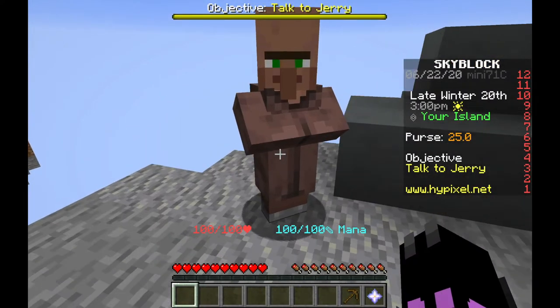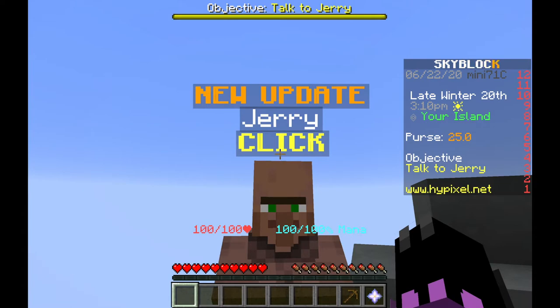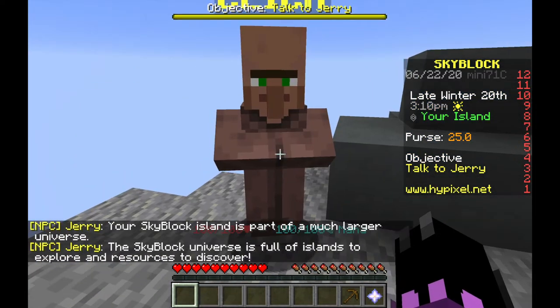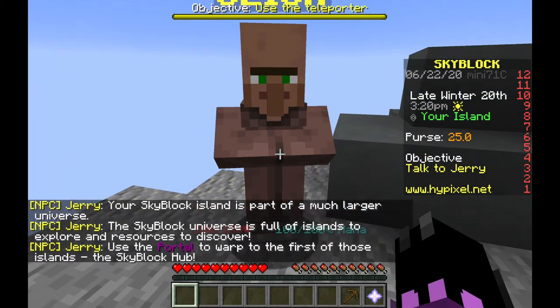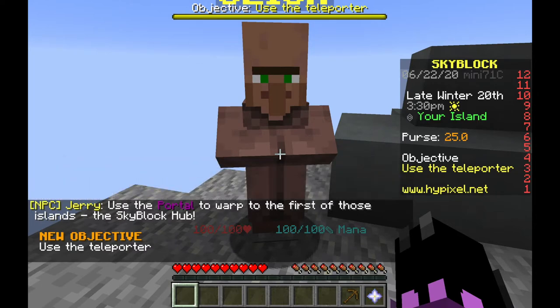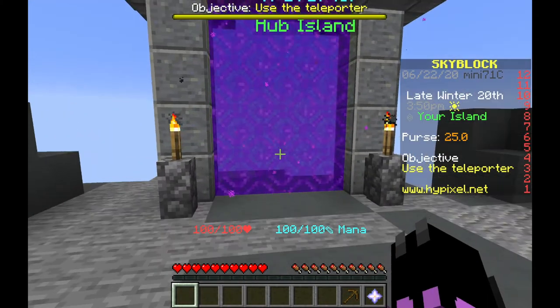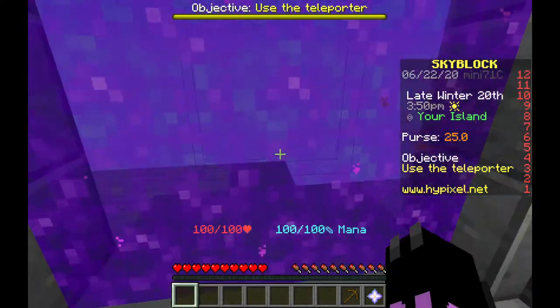I want to keep my inventory clean because I like neatness. This is Jerry - new update. Jerry specifically says: 'The Skyblock island is part of a much larger universe. The Skyblock universe is full of islands to explore and resources to discover.' I like how he just immediately starts talking. New objective: use the portal to warp to the Skyblock hub. Use the teleporter.